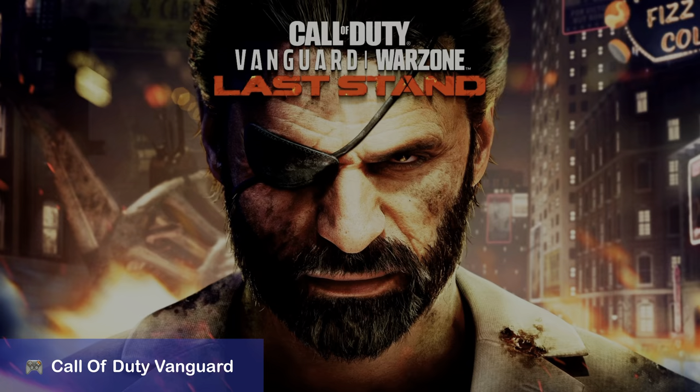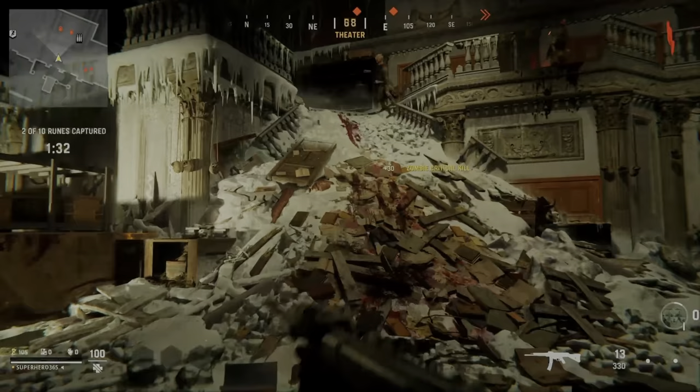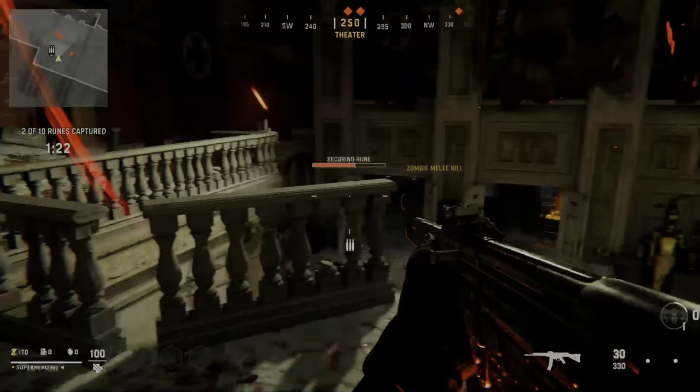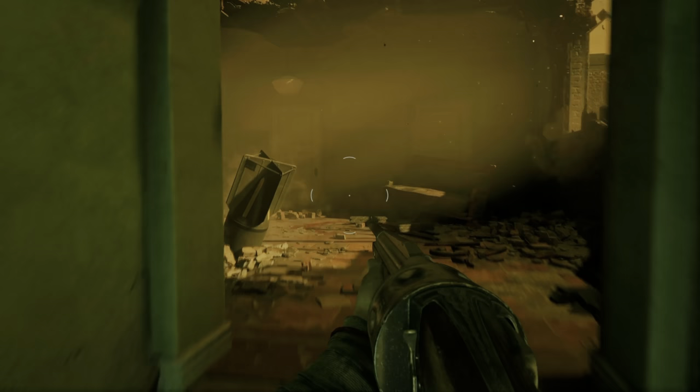Call of Duty Vanguard. Very powerful and impactful right from the start — every shot packs a punch. In this scene, you can hear from which direction a zombie approaches. Or in campaign, where the sound stage is wider than normal surround sound, and you hear distant noises like explosions and people talking.